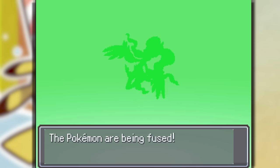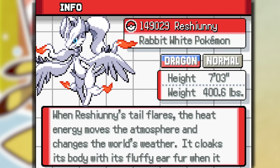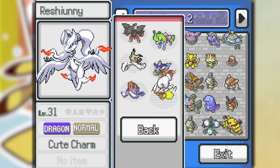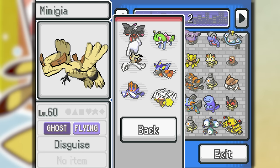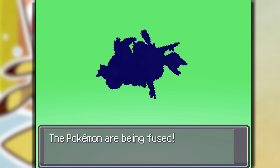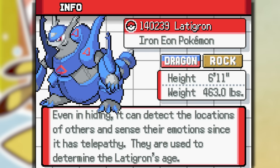Why not make something cursed — Lopini and Reshiram make Roshini, the Rabbit White Pokemon. A Dragon Normal type — this looks so cursed. But let's at least try them in battle. Shout out to the Mimigia for giving us the ability to beat Giovanni — I did not know that battle was going to be that hard. Why not fuse Aggron with a Latios? This one looks good: Latigron — a Dragon Rock Pokemon. You don't see a lot of those, and the fact that we can give him Levitate — that's amazing.